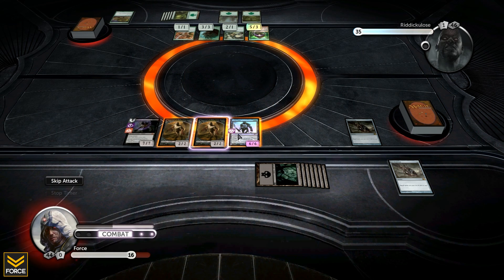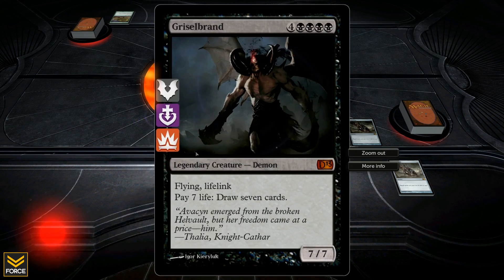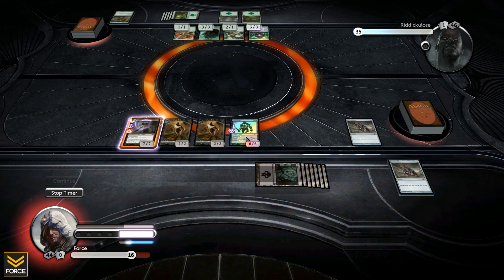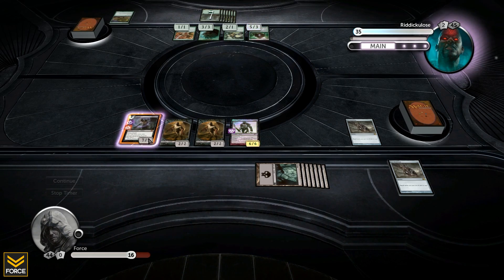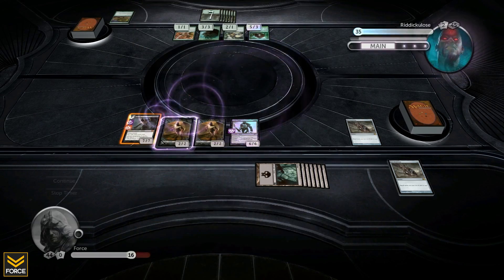If I attack he blocks with the five three and three three, which will kill the Grave Titan, but I'll get two more zombie tokens. He does have one card in hand. At any given moment I can also have seven cards in my hand - I just gotta pay seven life. I'm actually going to hold off on attacking with the six six right now.